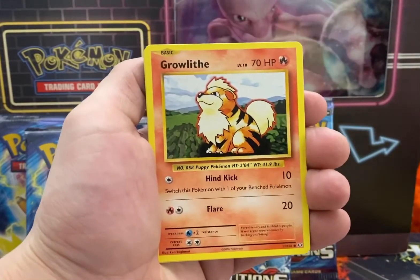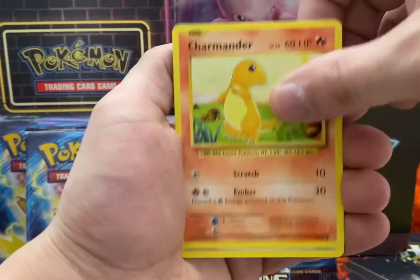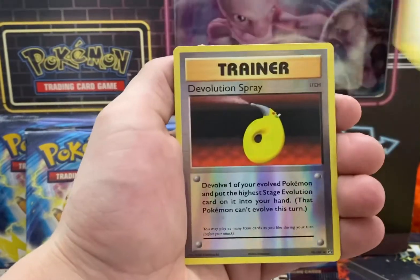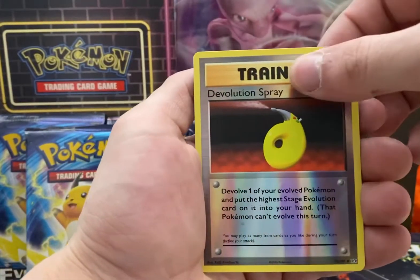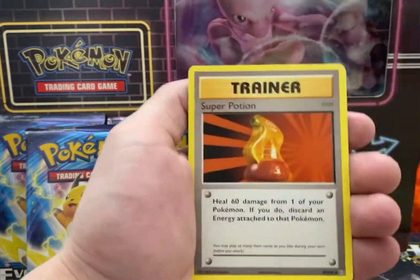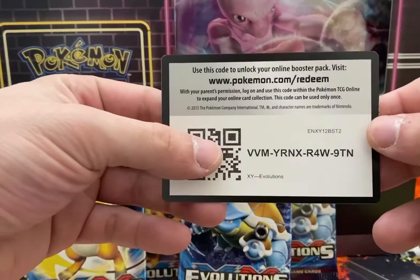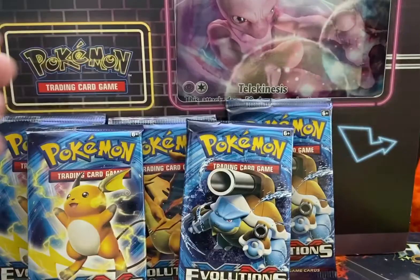Steel Energy. We got ourselves a Growlithe, Ghastly, a Charmander, Rattata. I don't know why, these cards just feel really, really nice. Beedrill is our rare. Charmeleon, Super Potion, Double Colorless Energy — hashtag DCE. And your code card.